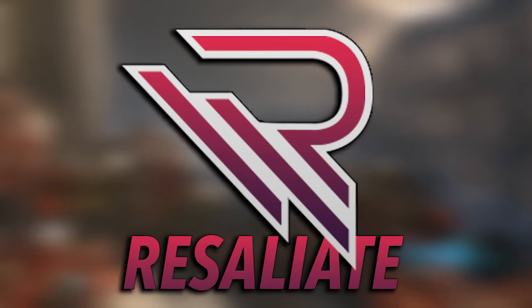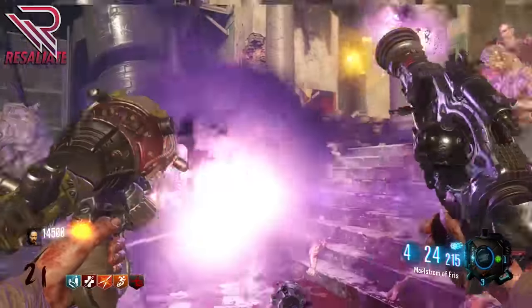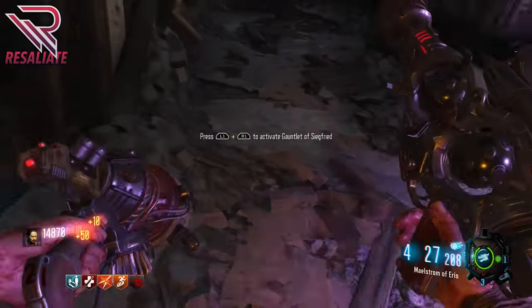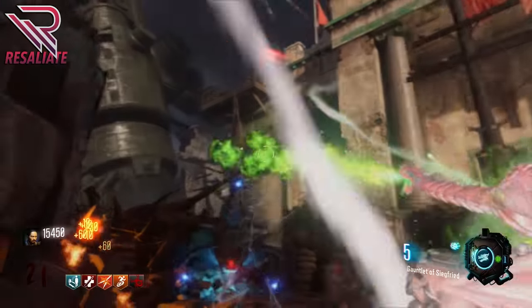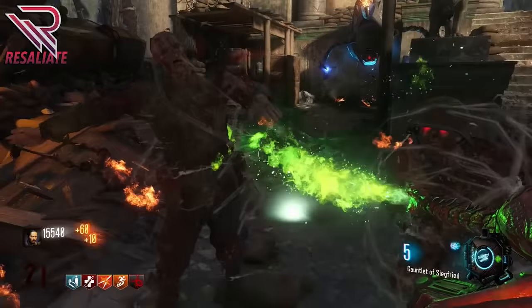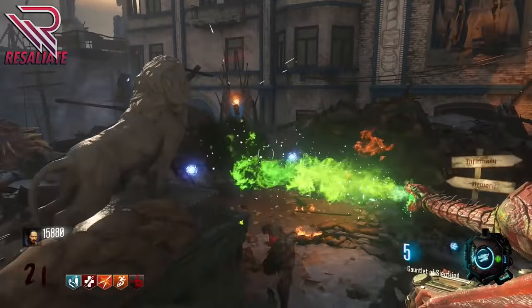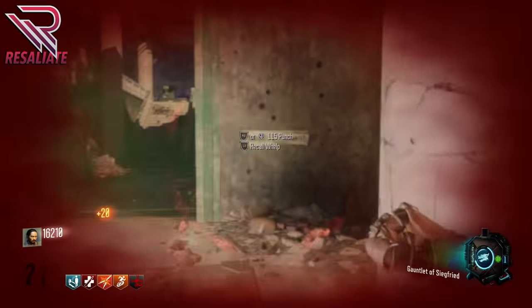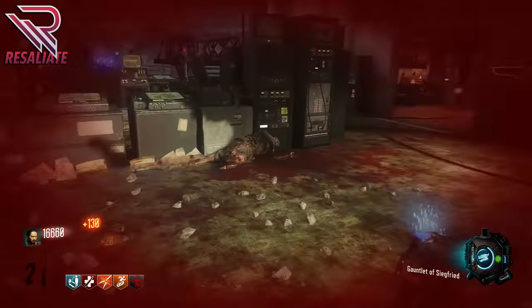Hey guys, it's Resaliate here, and today I'm bringing you the ultimate walkthrough and guide to the brand new zombies map Garad Krovi for DLC 3. In this video I'm going to show you everything you need to know about the Garad Krovi map — starting from the first room, going through the entire map, showing you all the wall weapon locations, all the Gobble Gum locations, all the perk locations, and a complete walkthrough so you get a feel for where everything is.